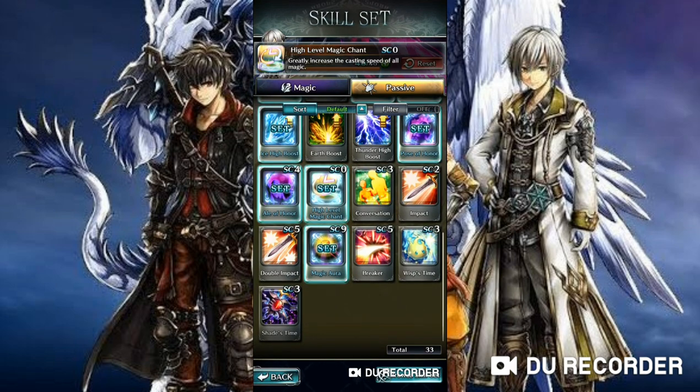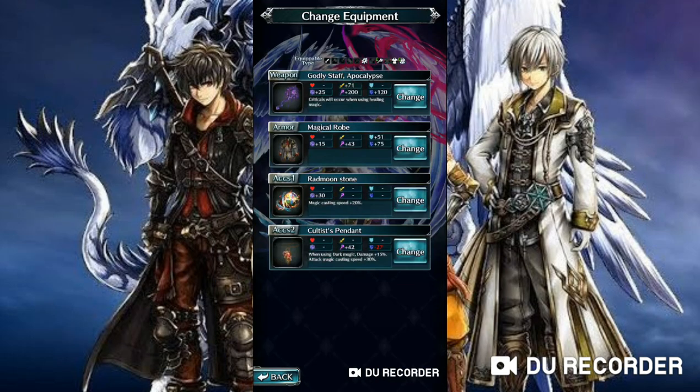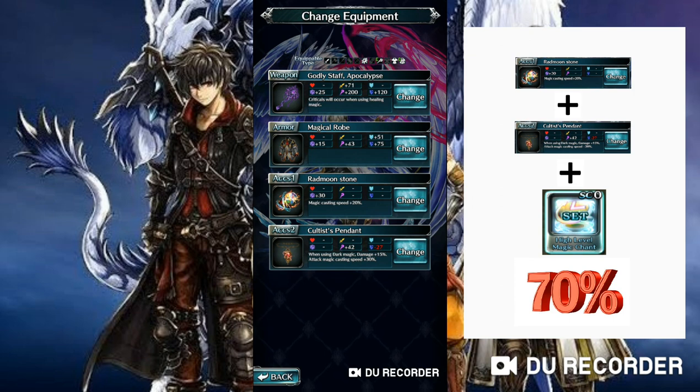Last but not least, you need the High Level Magic Chain, which comes from two arcs: level 6 Hidden Treasure Makyodine, and level 8 Rammond Ruins Arc. But if you're still farming for Rammond Stone from the Rammond Ruins Arc, you'd want to get it from Hidden Treasure Makyodine instead. This will increase your magic casting speed by another 20%. So combining Rammond Stone, Cultist's Pendant, and High Level Magic Chain together gives you a total of 70% increase to your casting speed.